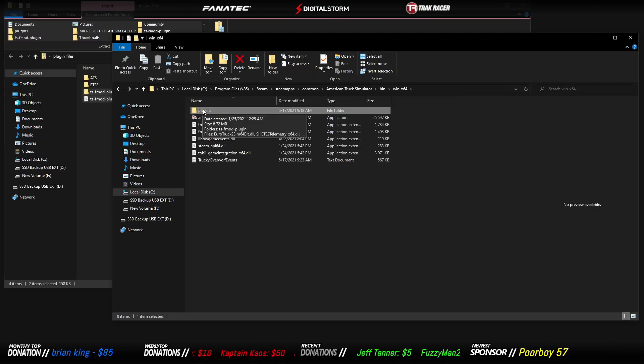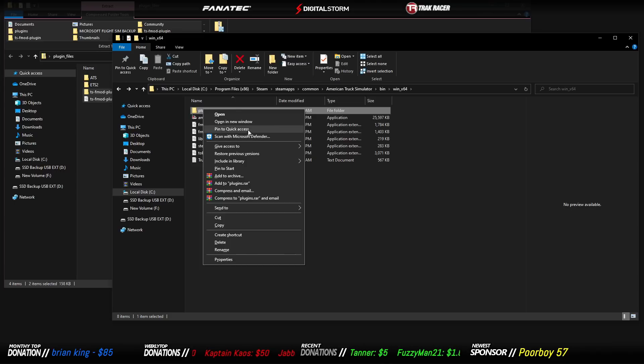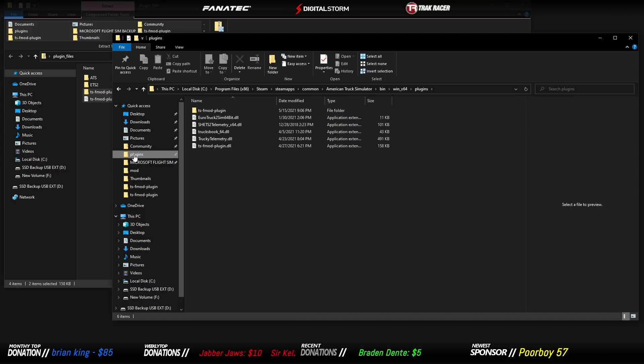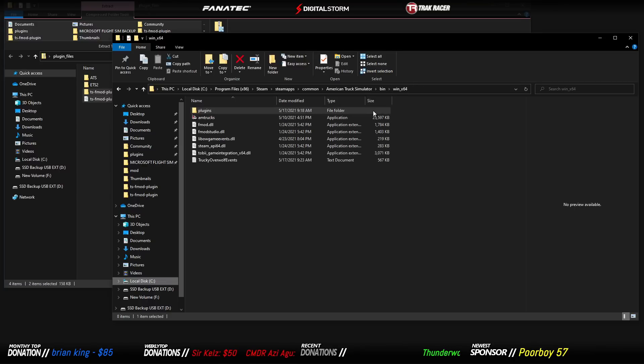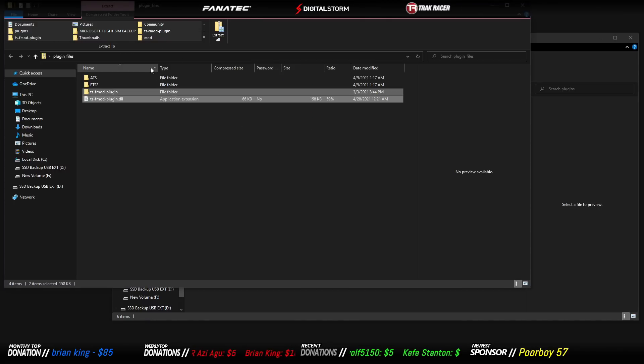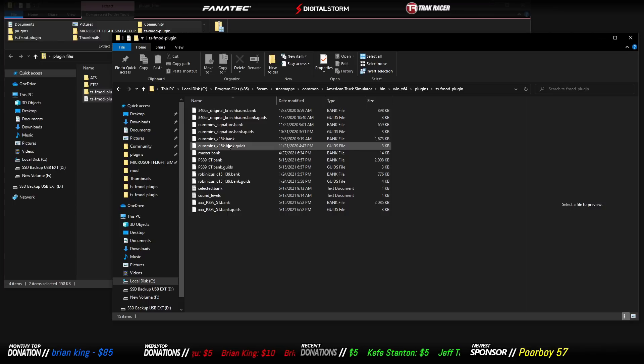If you do not have a plugins folder, just create one — all lowercase, right-click, new folder, name it 'plugins'. If you already have Trucks Books or telemetry files in here it'll already be there. Now, before we get too far, right-click on the plugins folder and pin it to Quick Access — we'll explain that a little bit later, but go ahead and do it now so you have really quick access to this folder.